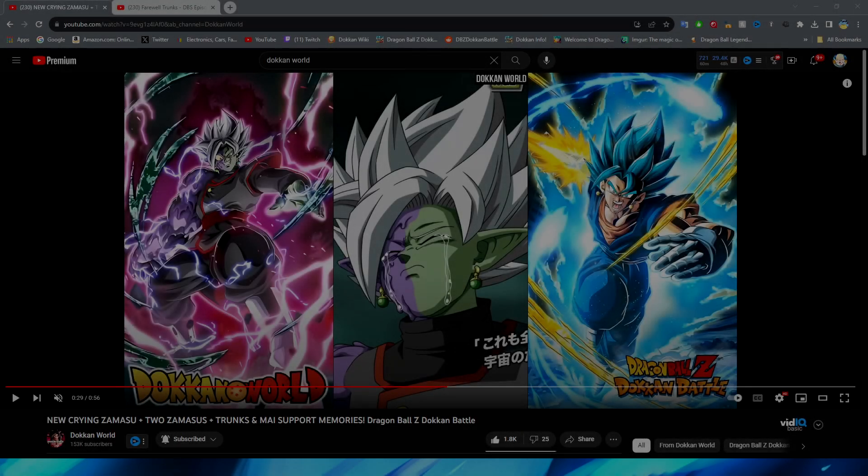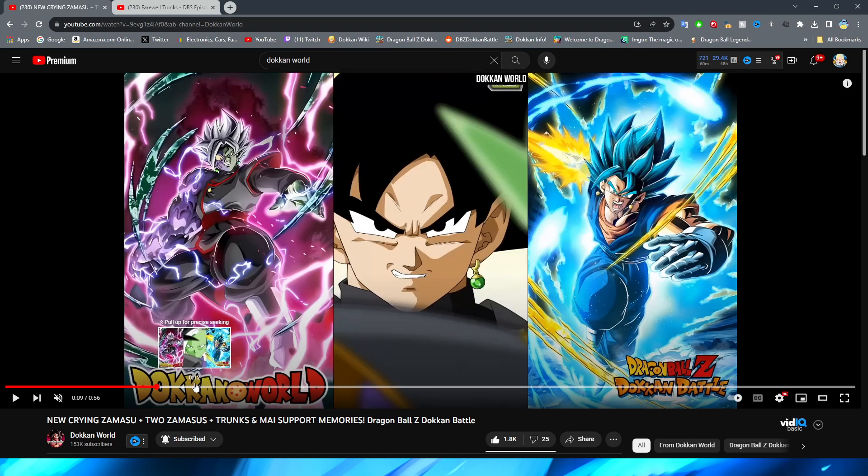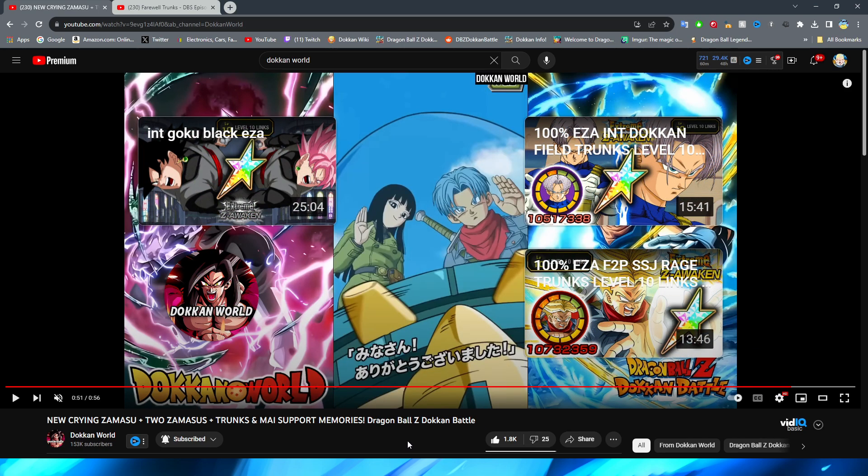Hello everybody, Dokkan Assets here. Today we are back with another Dokkan Battle animation analysis video. We're going to be doing an animation analysis video on the brand new three — count them, three — support memories that we got for this part of the worldwide celebration: the brand new Zamasu hugging, the Zamasu crying, and Trunks and Mai returning to the future.